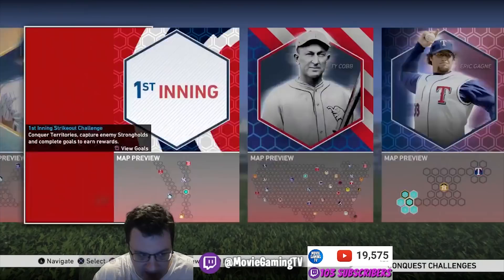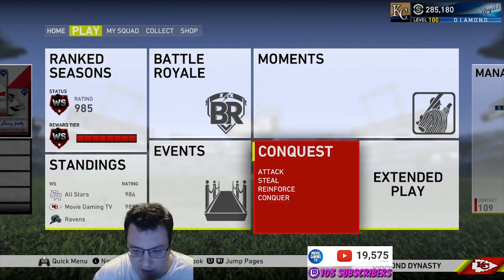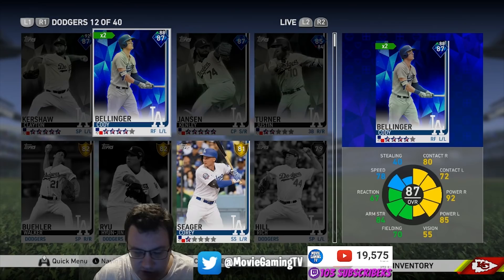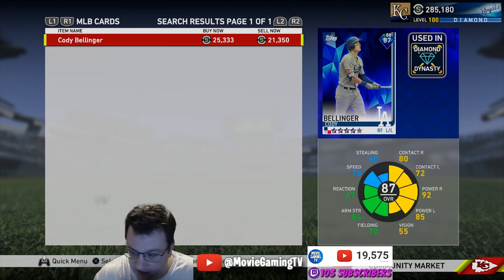Another way to get stubs is through investments. Every two weeks the rosters update, so for instance I bought Cody Bellinger a couple weeks ago when he was at about 10,000 stubs. He's gotten a lot of upgrades since, because in real baseball he's been absolutely beasting this season. He went from an 85 gold all the way up to an 87 diamond, so his price has gone up.